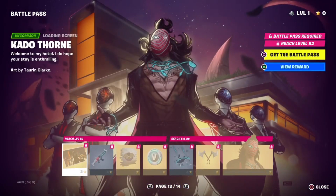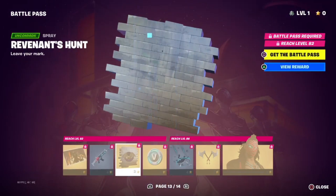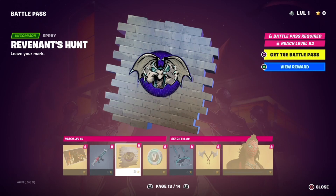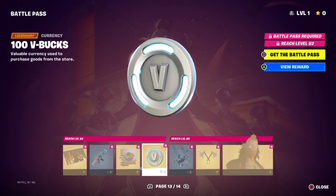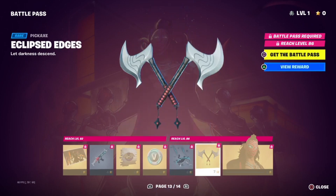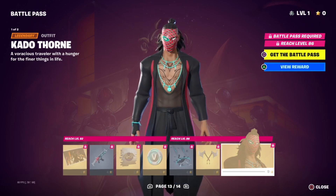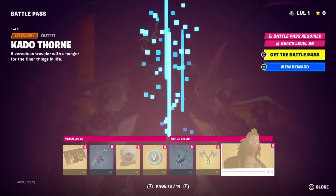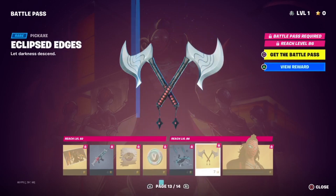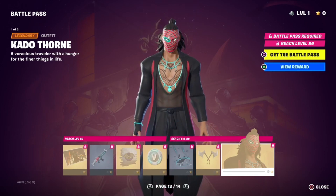So we have Cato Thorn's loading screen, we have the Final Eclipse wrap, we have the Revenance Haunt, a hundred V-Bucks, Wicked Wings, we have Eclipsed Edges. When you get done with the Battle Pass, there's the Cato Thorn skin. So we have a lot of stuff — all Cato Thorn related — his pickaxe, his contrail, some V-Bucks, spray, wrap, and the Cato Thorn skin himself.